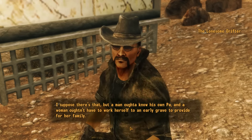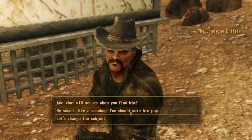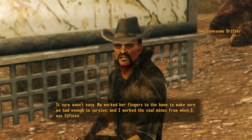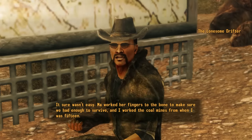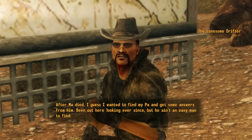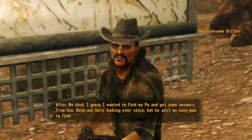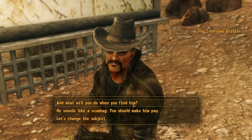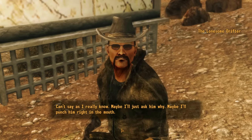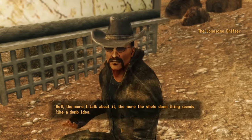But a man ought to know his own pa. His childhood wasn't easy — his ma worked her fingers to the bone to make sure they had enough to survive, and he worked the coal mines from when he was 15. After his ma died, he wanted to find his pa and get some answers from him. He's been out there looking ever since, but his pa ain't an easy man to find. When asked what he'll say when he finds him, he says maybe he'll just ask him why — or maybe he'll punch him right in the mouth.